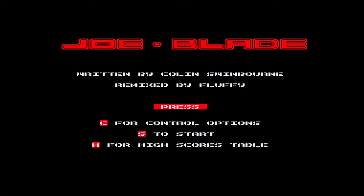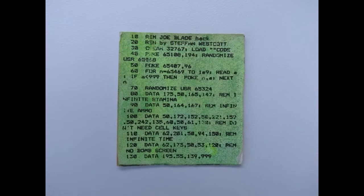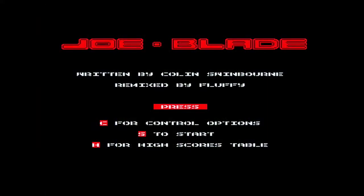It's very much like Prison Riot if you've ever played that game - I have that on my channel if you want a look. Inside this cassette inlay came a little card with 'Joe Blade poke' on the back and instructions on the front. This poke is absolutely amazing - it gives you infinite stamina, infinite ammo, no need for cell keys, infinite time, and no bomb screen. Basically this poke makes the game really easy. You can rem out the lines you don't want to use.